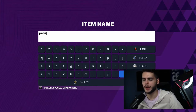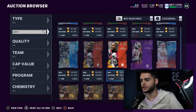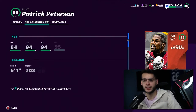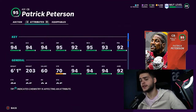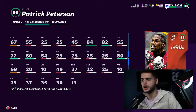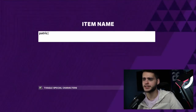Next is Patrick Peterson, and the reason he's on this list is the training power pass option. He's only around 140k, and if you have training sitting around you can power pass him to his 96 overall power up for around 50,000 training or less. Powered up he gets 97 speed, 99 man, 99 zone, 98 press, and 98 play recognition. He's six foot one with 77 hip power and solid change of direction — just a super good corner overall.